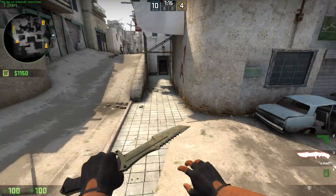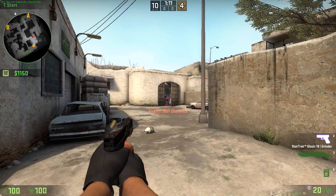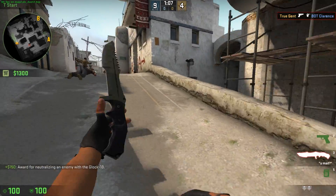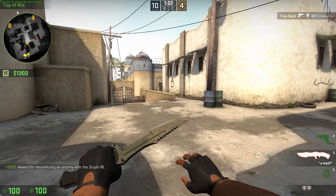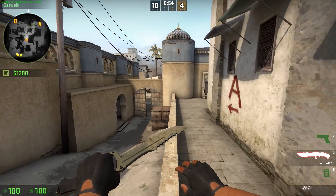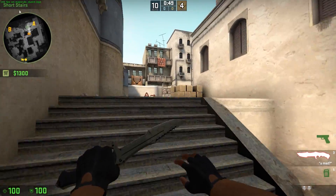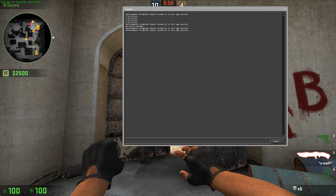By doing this you are able to position your bots in really common places, and you can practice your wallbangs and check if it's possible to wallbang somewhere — that's how I do it, it's really effective. You can always add a whole line to the config and execute that, so those bots will get positioned in certain places and you won't have to constantly redo it. This config also includes bots respawning really often, so you can keep repeating it.